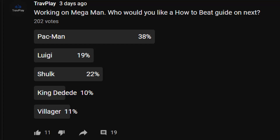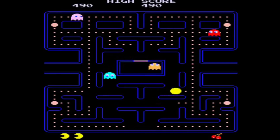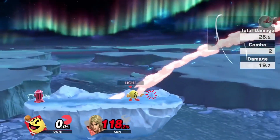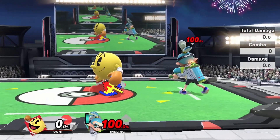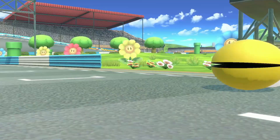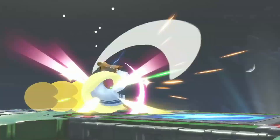Hey friends, it's Travplate and you guys voted on a guide on how to beat Pac-Man. One of the most classic video game characters of all time joins the scene in Smash Ultimate, and now he's way better than he was in Smash 4. He's often ranked as high tier or top tier by the pros and he's a character with a variety of tricks and traps that'll make your brain hurt. But fret not, because I'm going to show you what moves to respect and what weaknesses to exploit.